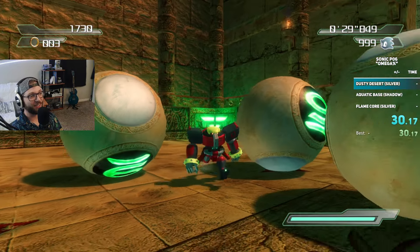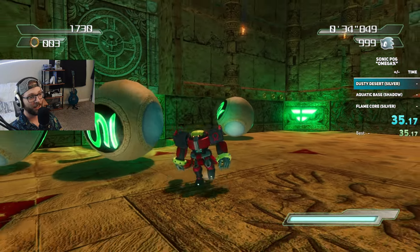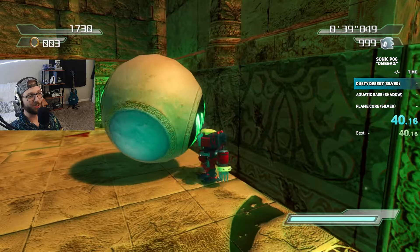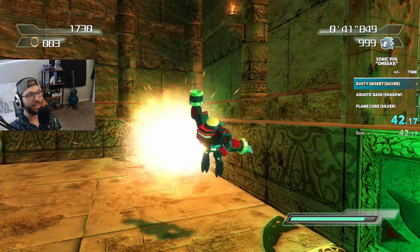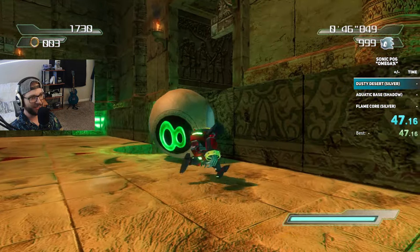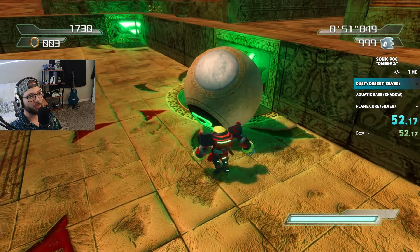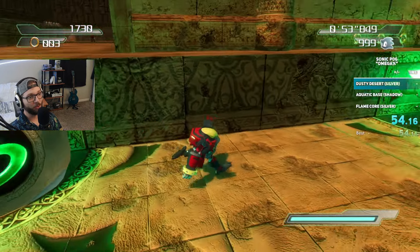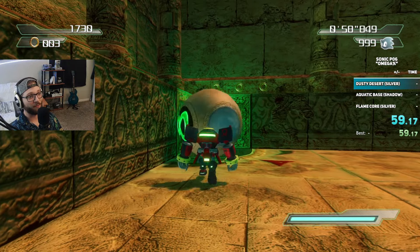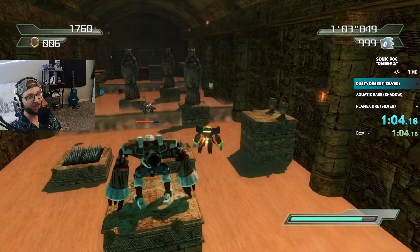Omega is pretty much the only character other than Silver that I could justify this with, because we can actually use his melee attack here to hit the balls at a somewhat decent speed. But it also doesn't take up a charge. Now we can use the Omega Shot if we want, and it does take up a charge. But it's a little bit more unruly than Silver's Psycho Shock. The Omega Shot doesn't have nearly as much of an area of effect as that. But that wasn't too bad — we got there in under a minute.